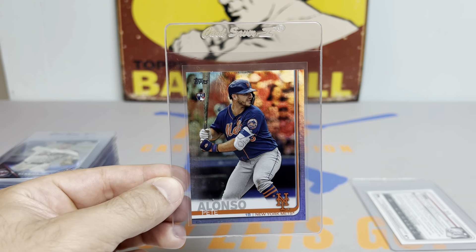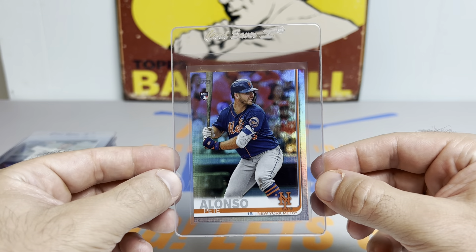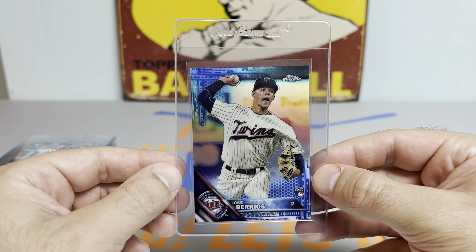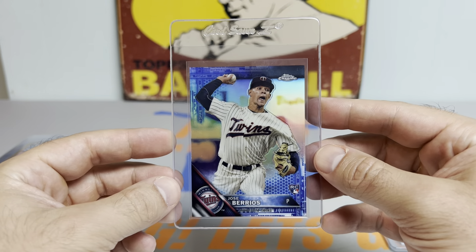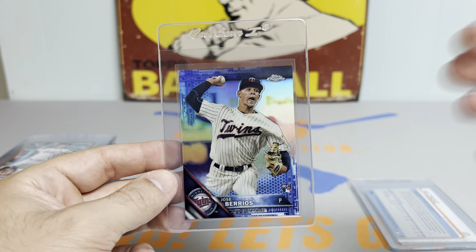Next up, we got a Pete Alonzo Topps Rainbow Foil Rookie Card from Series 2. Pulled this one a couple of videos ago, and we'll have one more card in this order from that box as well. Next up, we got a Jose Barrios — this is the Blue Refractor Rookie Card numbered out of 150. Pulled this from a Rookie Card Explosion box, which was pretty sweet.